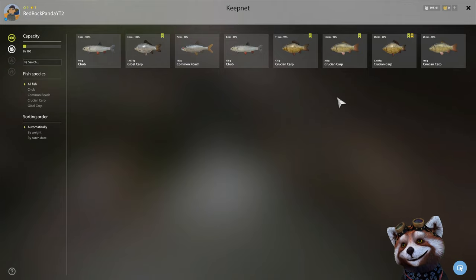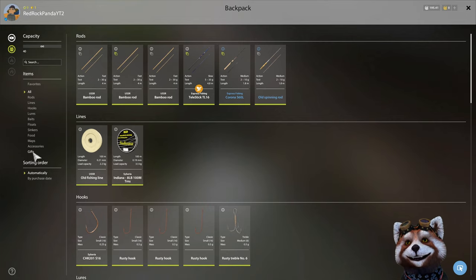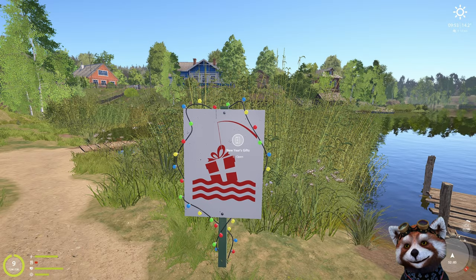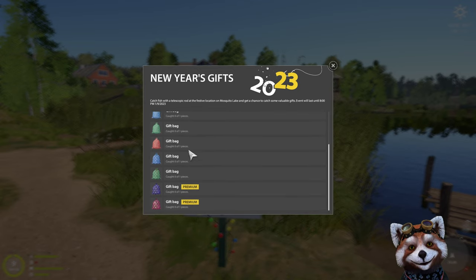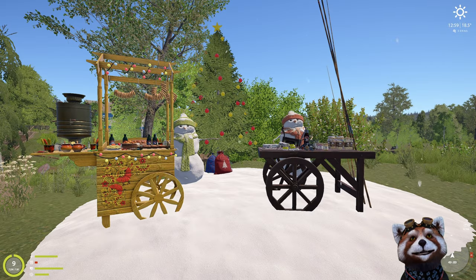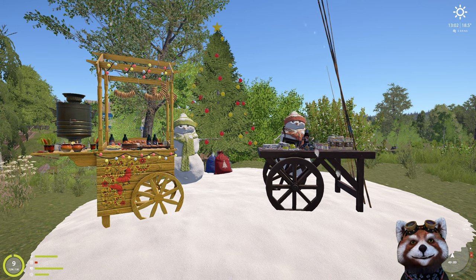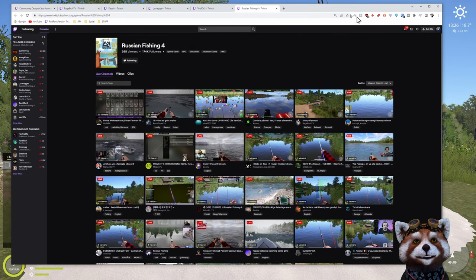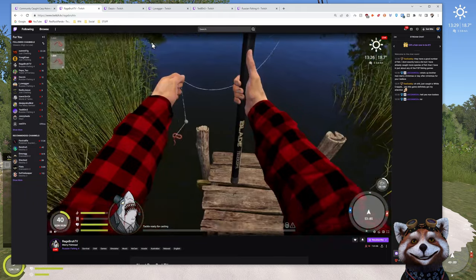That's our second gift bag in 10 casts. If you're stashing gift bags to open later, press I for your inventory and go down to the gift section at the bottom - that's where you'll find any gift bags you've caught. If you want to see what gift bags you've got left to catch, come back to this sign. I can see I've caught two out of the five first gift bags, so I have three more to go plus all the others to catch. That's it for this video - a quick update so you're caught up on what to buy and where to get these gift bag prizes. Don't forget to like, subscribe, and hit the bell. Check out the awesome community on Twitch where there's always multiple people running live. I'll catch you in the next video - ciao for now!